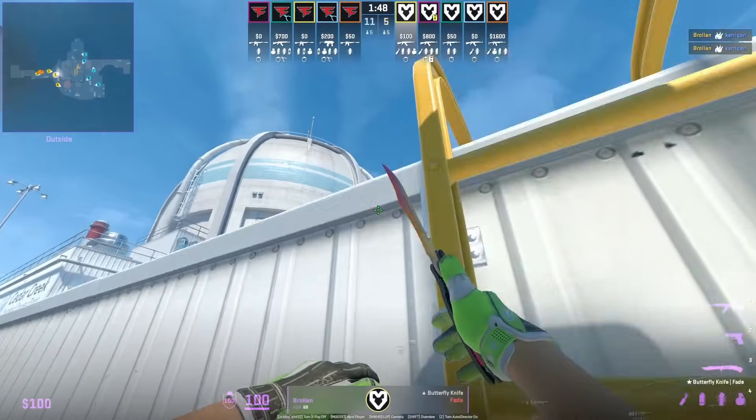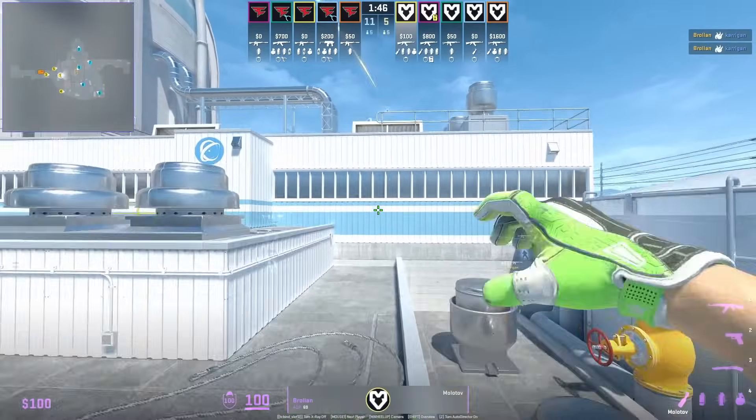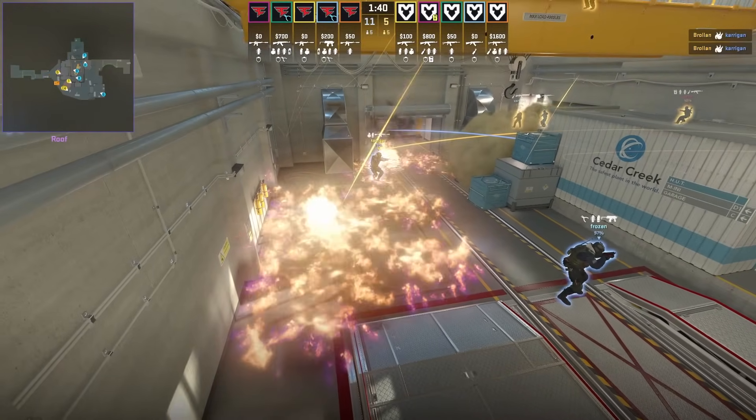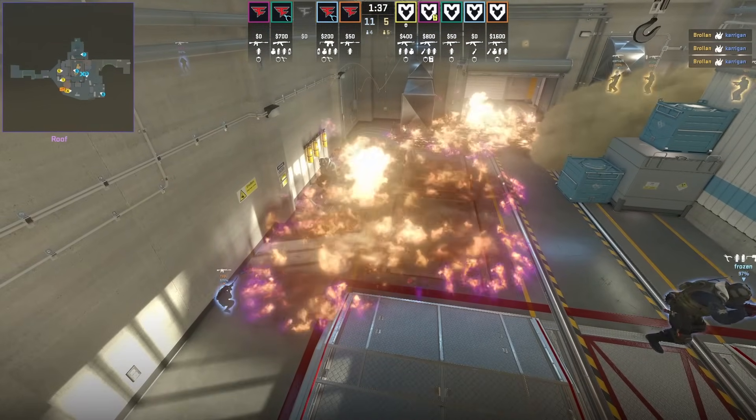I don't know if this molotov is intended or if Brolin just missed the top hut molotov, but you see the molotov lands in nitro, paired up with a main molotov, and Kerrigan has to run through.